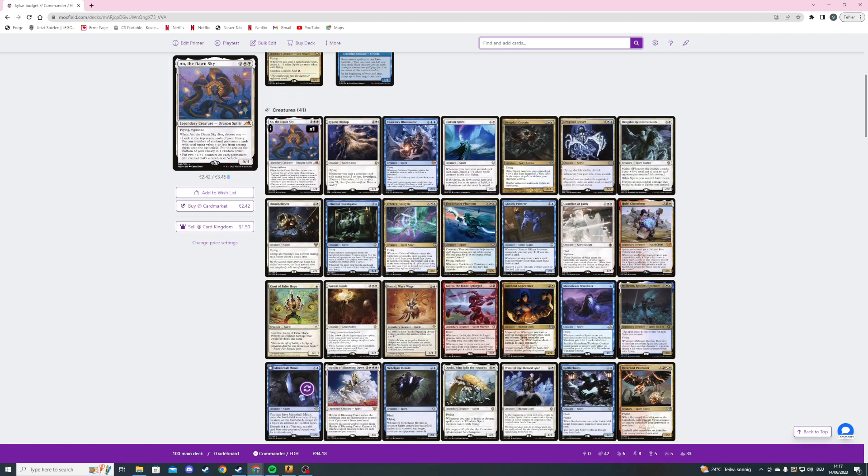The first one is Owl of the Dawn Sky, a five mana 5/4 flying vigilance dragon spirit. When it dies we can choose one mode: look at the top seven cards of your library and put any number of non-land permanent cards with total mana value four or less from among them onto the battlefield, and put the rest on the bottom of your library in a random order.